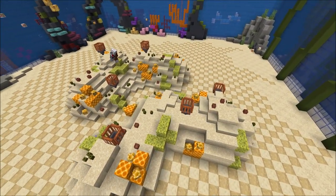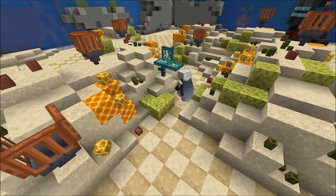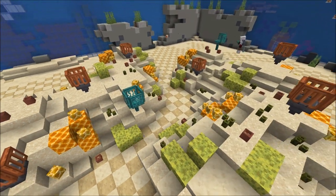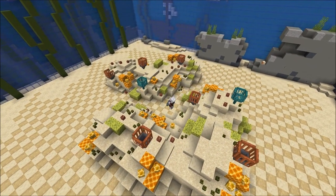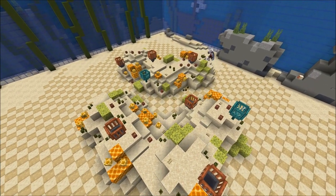Finally I'm building some crinoids, also known as sea lilies. They are attached to the sea floor on a stalk. The stalk is made of warped fences, and then with warped trapdoors on top of it.